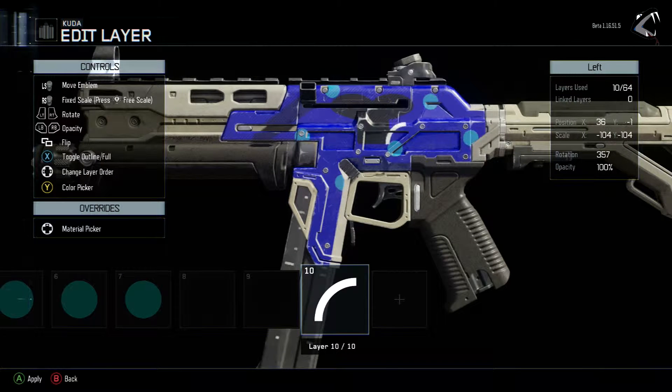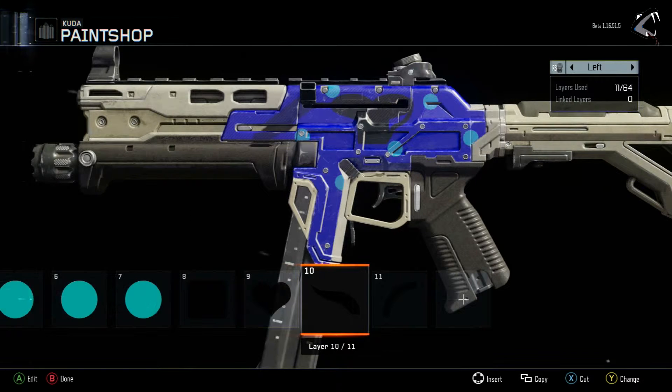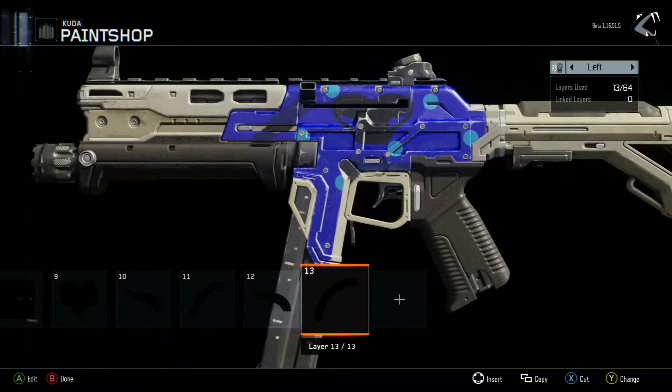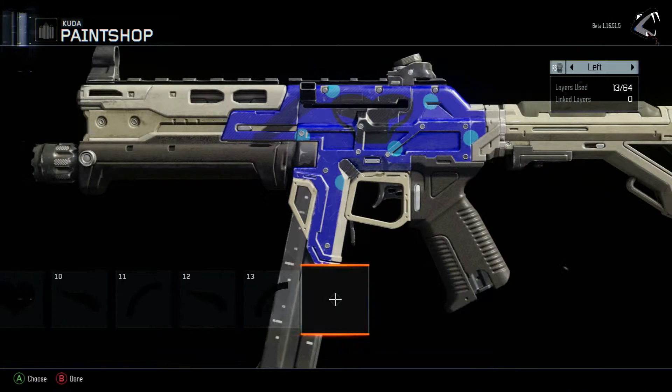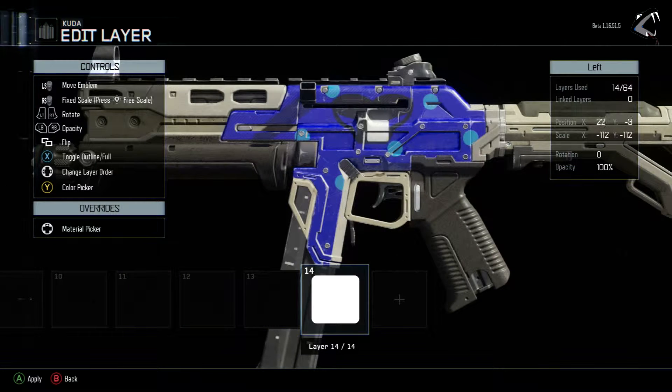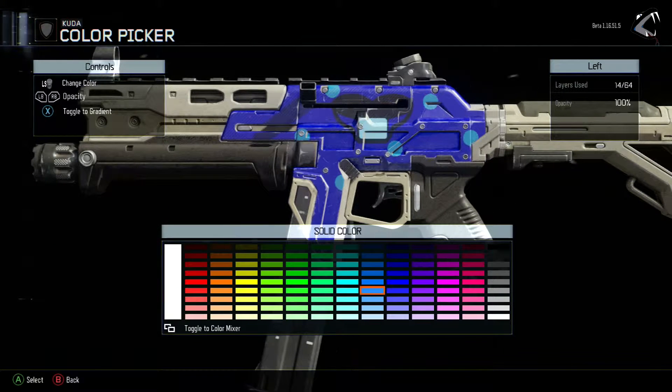If you want to know how to access it, go to the main multiplayer menu and press the menu button — the three lines on your controller if you're on Xbox One. I don't know what the PlayStation button is, but that's the button you need. It'll pull up and the paint shop is the biggest thing on there, very easy to find. There was also some other stuff locked in the beta, like the emblem creator, that I wish we could have experimented with, but we weren't able to.